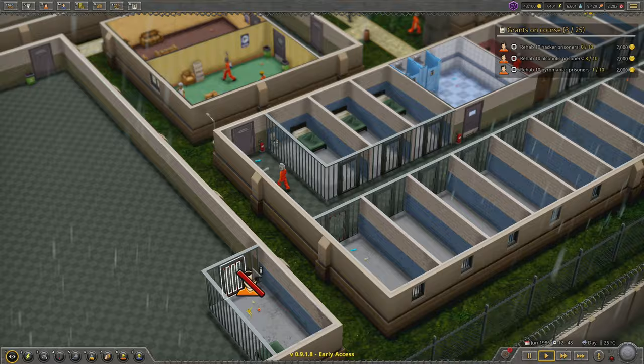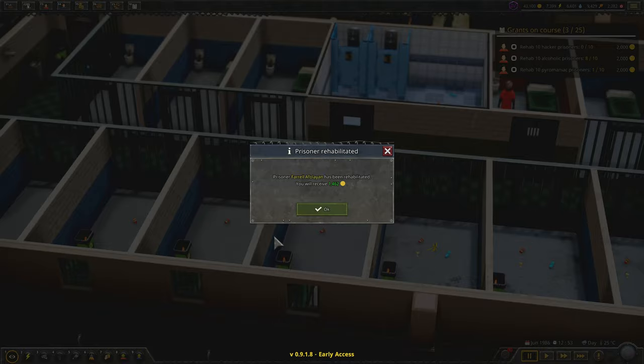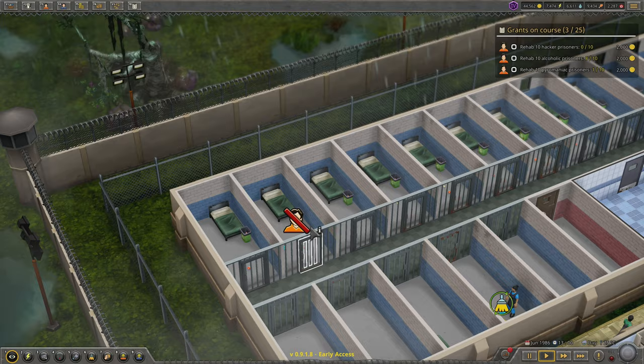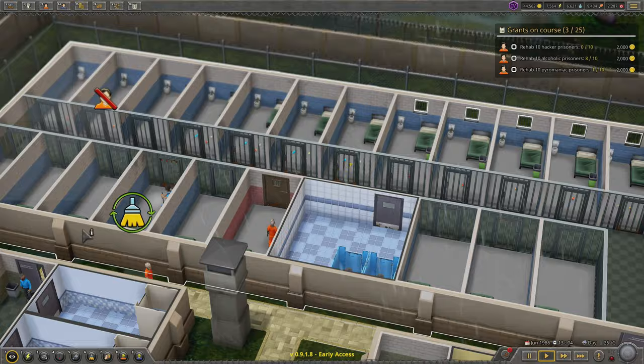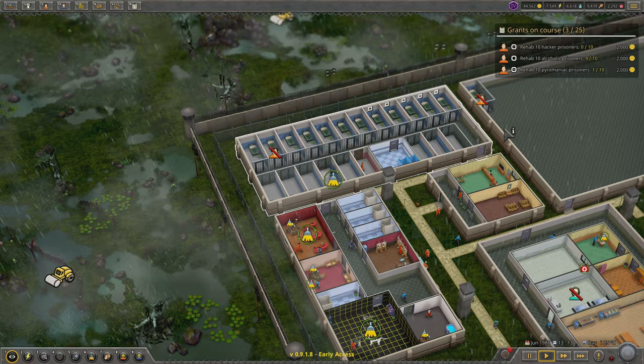Hey everybody, welcome back to Prison Tycoon. I hope you're having a great day. Today I'm gonna try some new cheesy tactics and see if they work. I've started adding expensive trash cans directly to the cells just to see if prisoners will throw things away and we don't have to clean the cells as often. I have no idea if it's going to work, but I just did it. We're going to compare it — this row has them and this row does not.